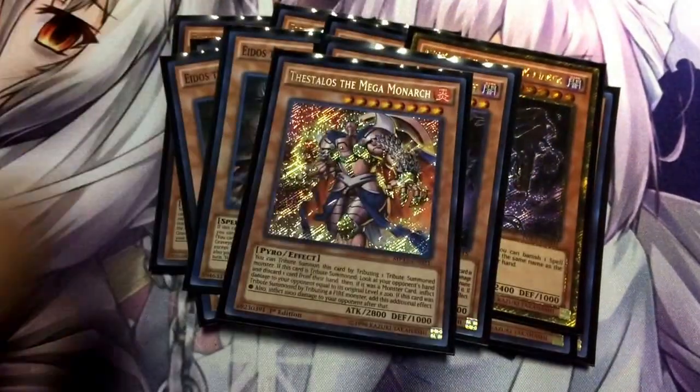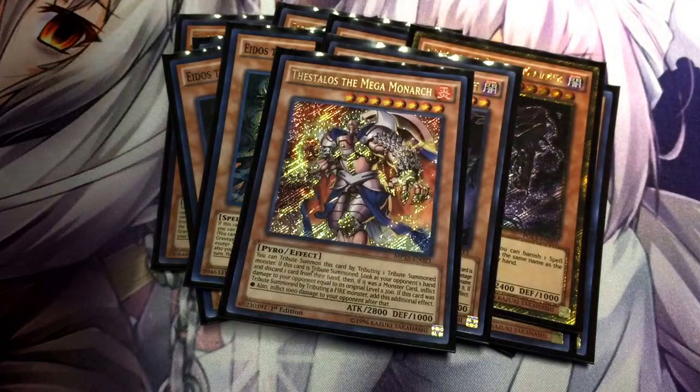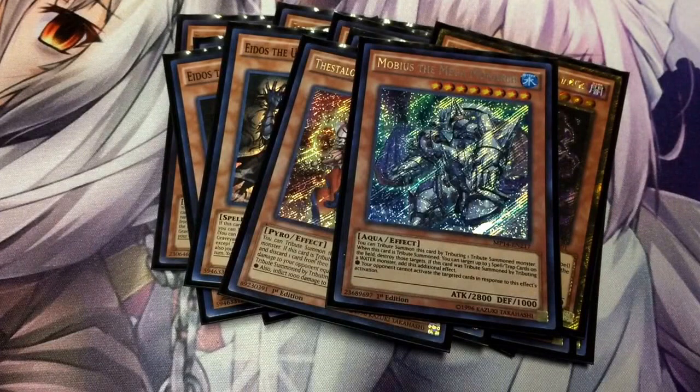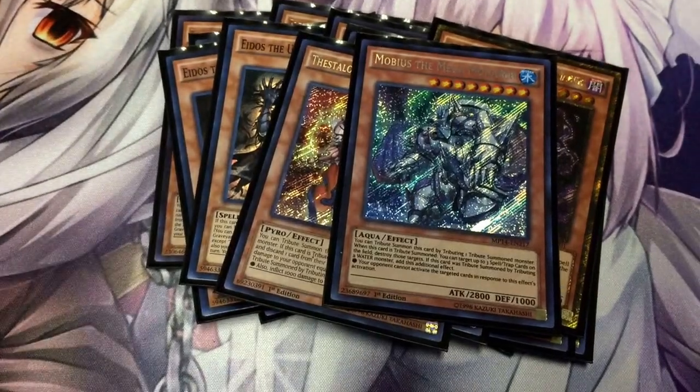I'm running one Thestalos the Mega Monarch. If he's tributed, you can look at your opponent's hand and make them discard a monster card, and they take 200 times its level in damage. If he's tributed with a FIRE-type monster, then you inflict an extra 1,000 damage on your opponent. I'm running one Mobius the Mega Monarch. Bring him out, you can target up to three Spell or Trap cards on the field and destroy them, and if tributed with a WATER-type monster, your opponent cannot activate any Spell or Trap cards in response.